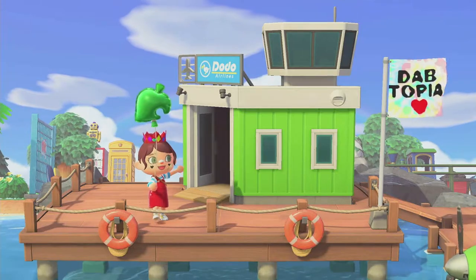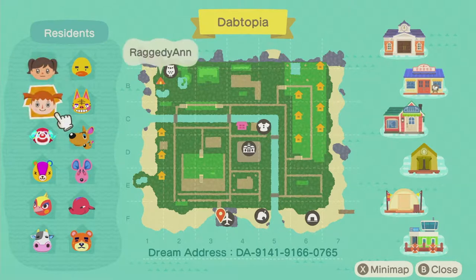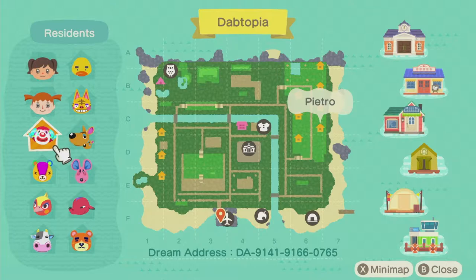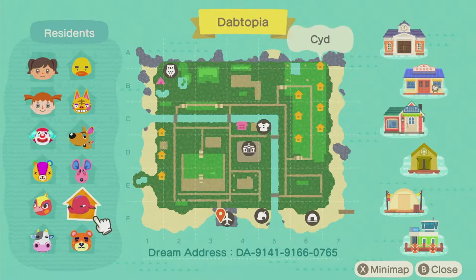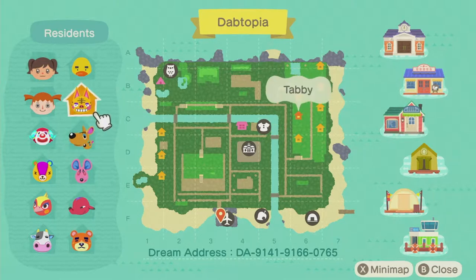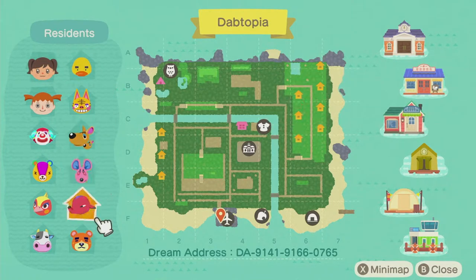I love that we have a rainbow going. So here we have Carrot Cake's map of Dabtopia. This is Carrot Cake, and this is Raggedy Ann — she lives in a tent, which I'm super excited to show you guys. And then of course we have some very lovely kid-core villagers: Pietro, Stitches, Phoebe, Tipper, Teddy, Sid, Candy, Carrie, Tabby, and of course Joey. No kid-core island can be complete without at least one of these villagers from this awesome lineup.